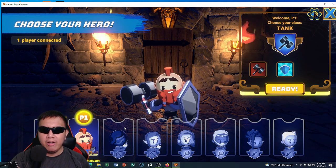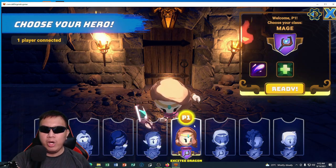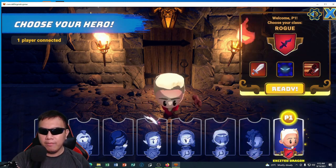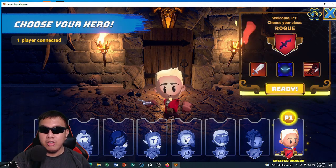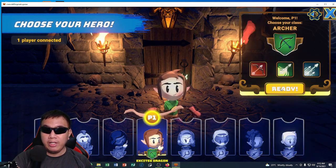This one is an archer, this one is a mage, and finally we have the rogue. What I'm going to do right now is try to play this game — maybe I'll go for a range character. I click ready.